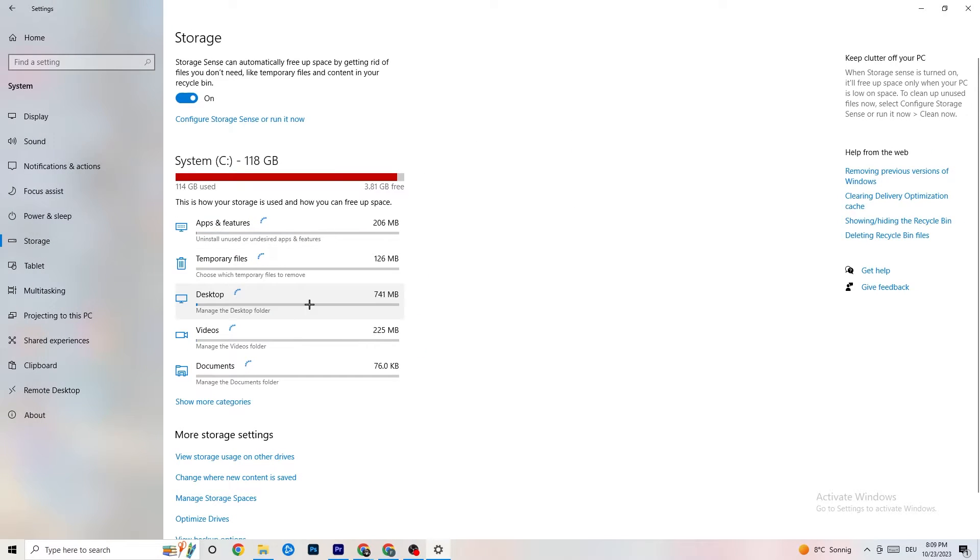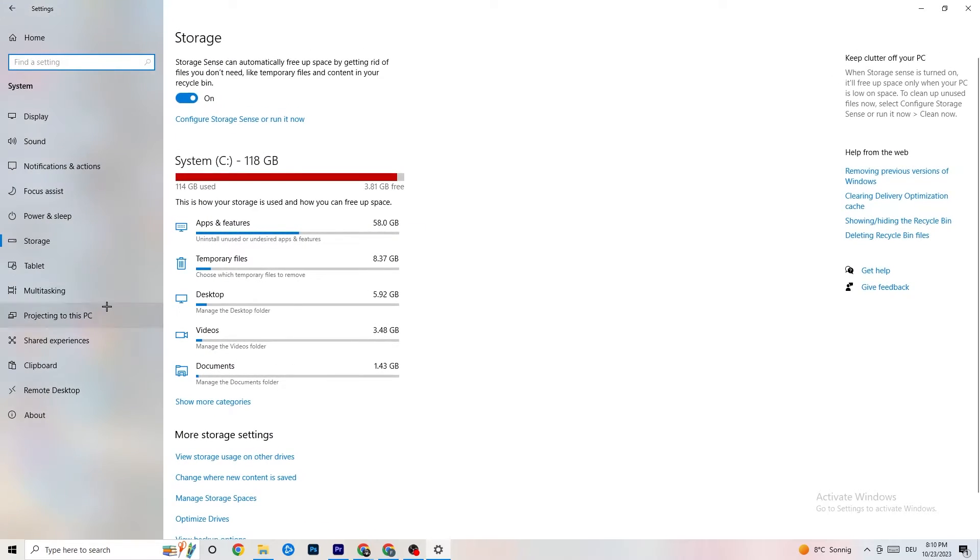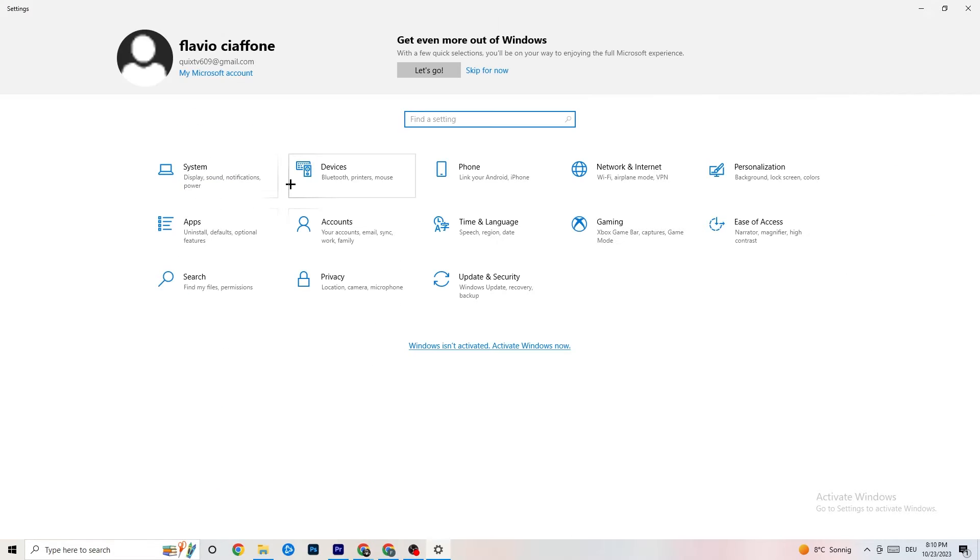Also under System settings, go to 'Storage,' click 'Configure Storage Sense,' and run it now. Click 'Clean Now' — it will take a little while — and it will clean every single junk file currently on your PC. Then go back to the main settings.